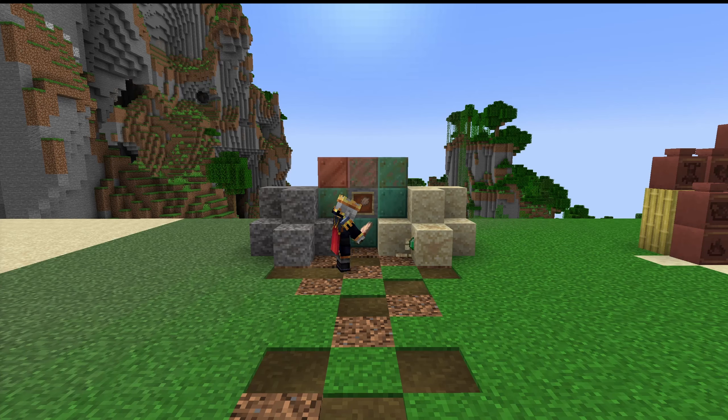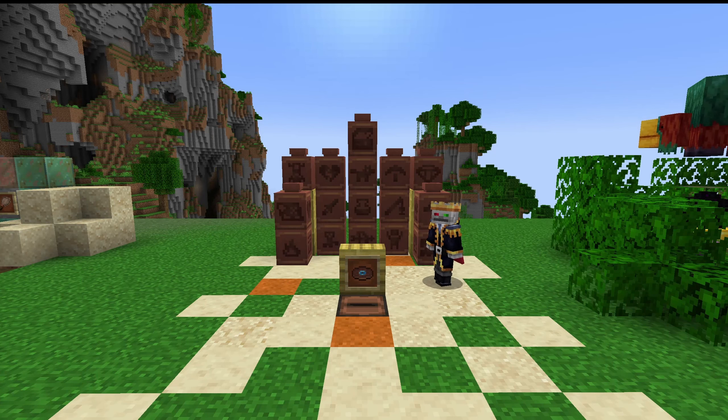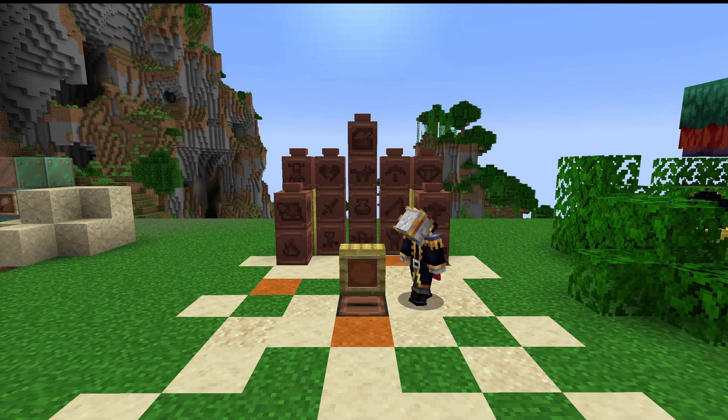You can find lots of these in trail rooms. You can now create decorated pots, like these, made from 4 of over 20 different sherds that you can get from brushing suspicious blocks. There is also a new music disc, which can be obtained in the same way, and which sounds like this.